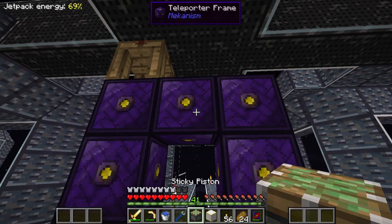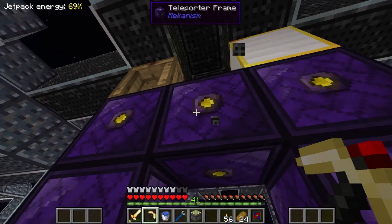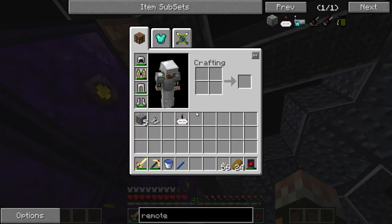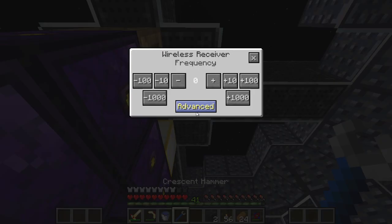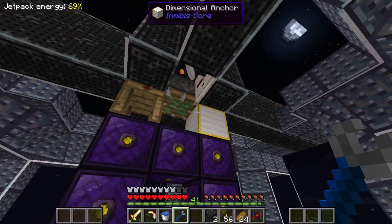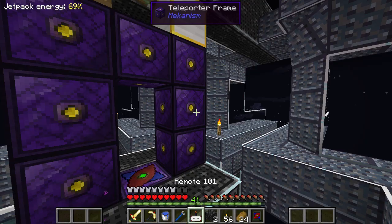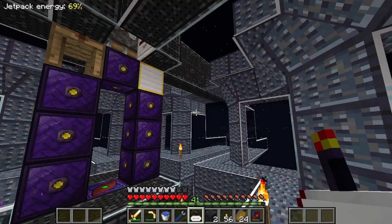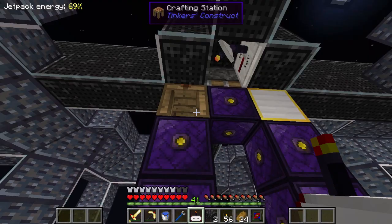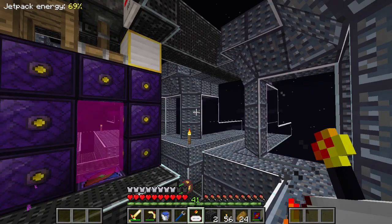Now I need to do the same for this second portal, which means moving the dimensional anchor — not thrilled about it, but I'll move it over to the right where the area will stay chunk loaded. I'll use micro blocks with wireless redstone and place it on the wall. I'll set this one to 101 as well. When I use the remote, that portal disables. I want to hide all of this at a later date, maybe with some factory blocks. Now when I hold right click both portals work — one activates as the other disables.